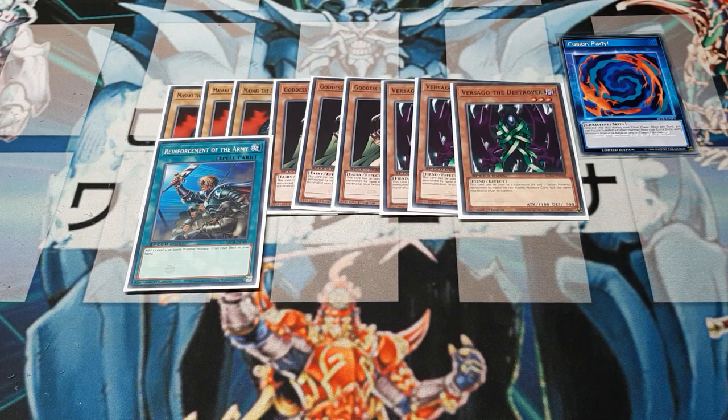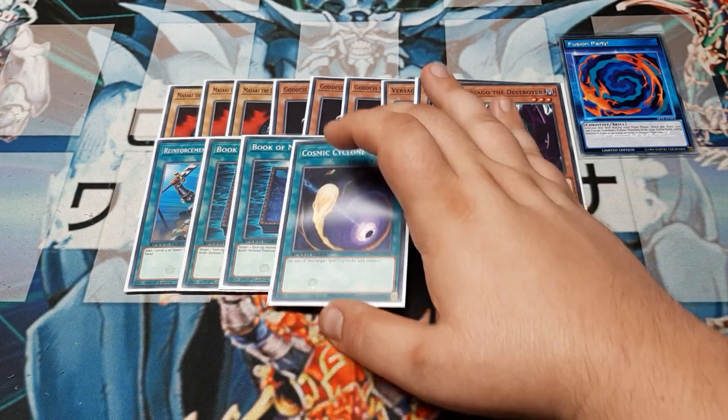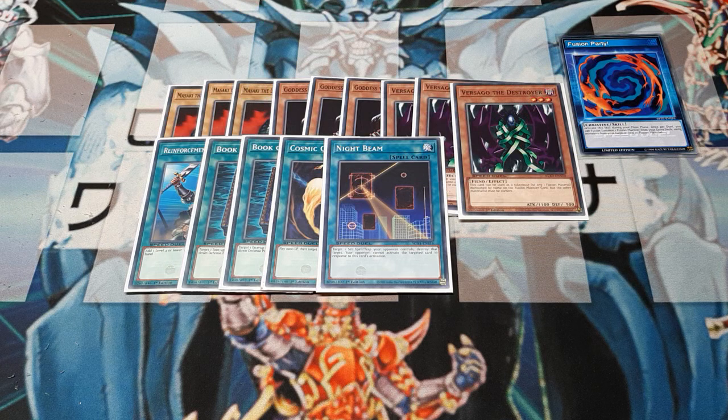One of my famous things is I always use two Books of Moon, and again this is going to help us survive and manipulate things once Flame Swordsman is on the field. Because our Bernie boy only has 1800 base attack, so he's going to be a little underwhelming — especially when Cyber Dragon can just pop out of the hand and immediately outclass him by 300. So we've just got to make sure our boy is safe. Next, we've got to take care of some back rows, so we're going to use three Cosmic Cyclone and double down with a Night Beam. We have a similar effect but avoid running into the same limitations.